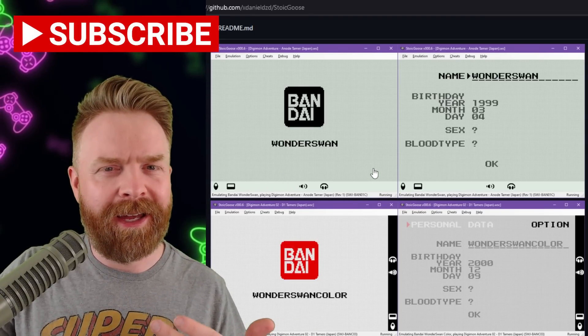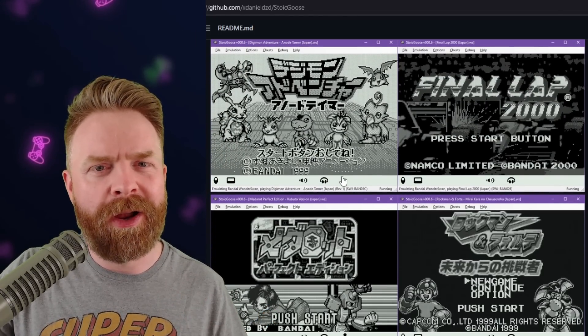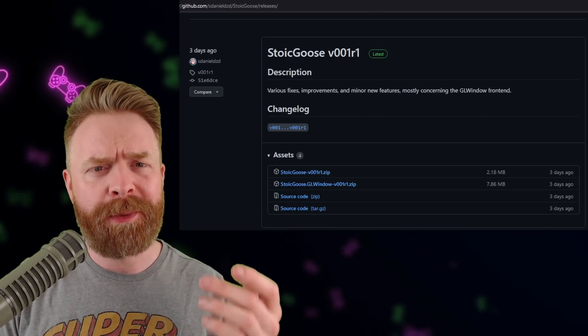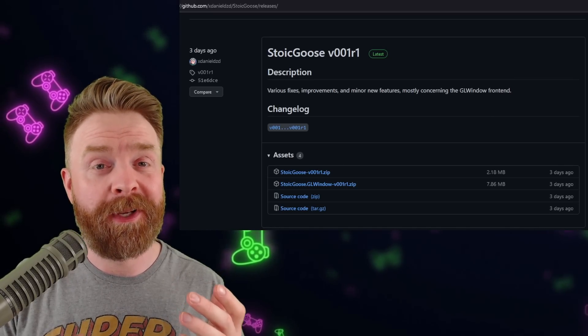I'm assuming anything that doesn't work correctly will be ironed out fairly shortly. Overall, this emulator looks really promising. Stoic Goose is on GitHub, it's 100% free, and I'll drop a link in the description below. It has been in development since mid-2021 and has just been officially released.